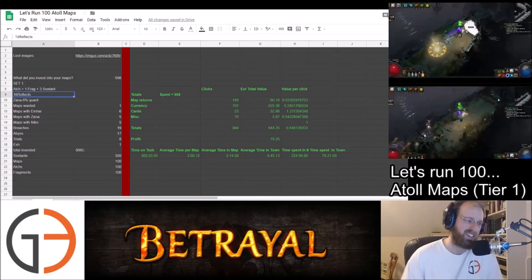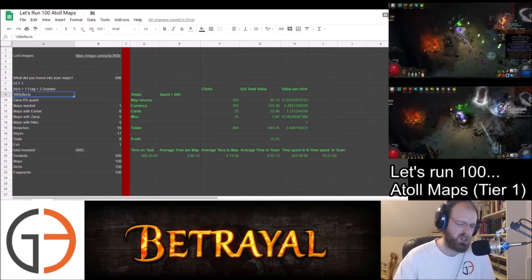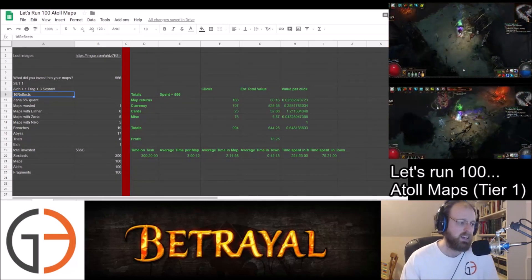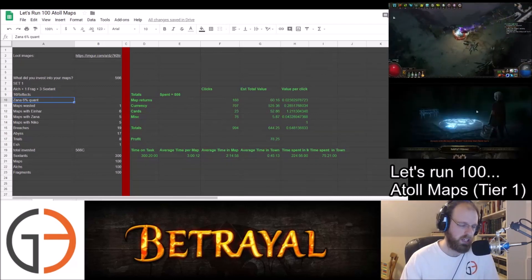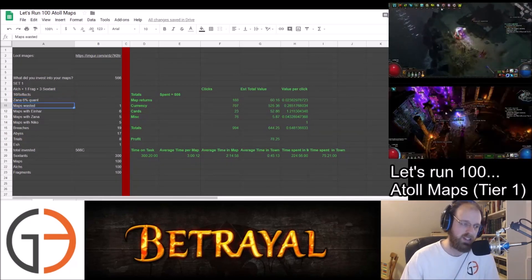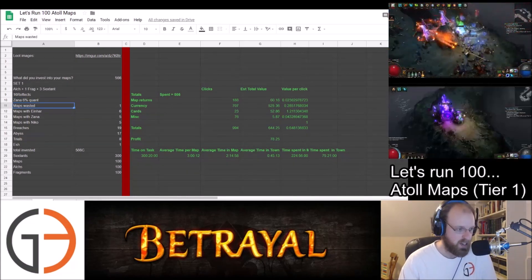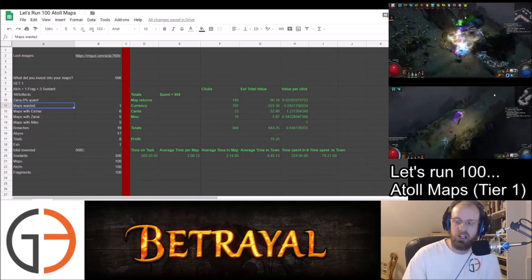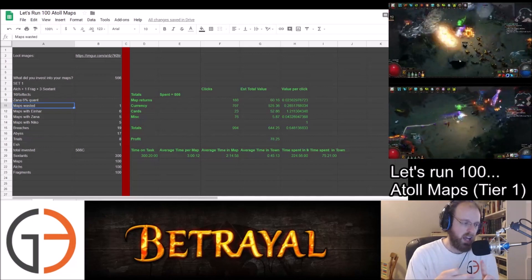When we rolled the maps, we had 16 Reflect Elemental or Physical roll maps, so we used 16 Chaos to re-roll those. Then we used Zana's basic 6% increased quantity on each of the maps. We wasted one map because I forgot to throw in some Sextants, so I ran an additional map. This particular run, I wanted to break down how many times we ran into Einhar, Zana, and Niko.